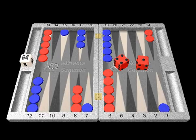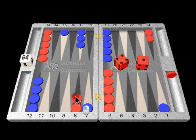Blue has opened with a 6-3, and you have a 4-1. What should you do? It's pretty obvious that you hit. But the real question is, what do you do with the 4? You really have two logical choices.